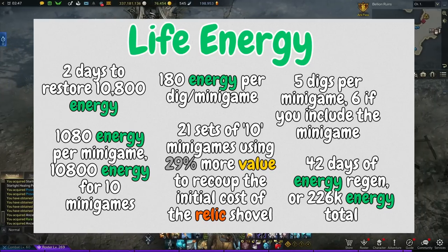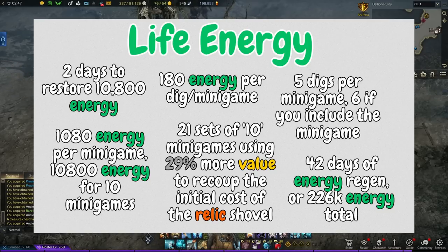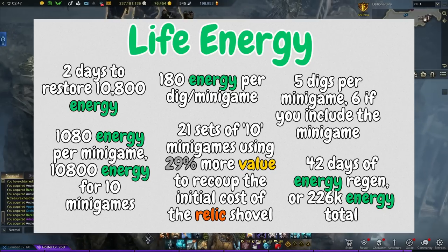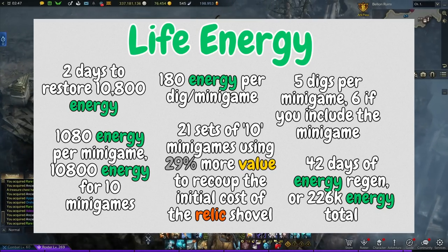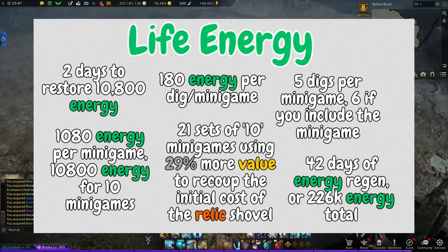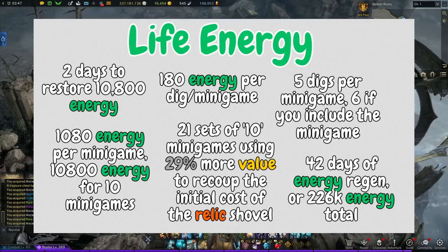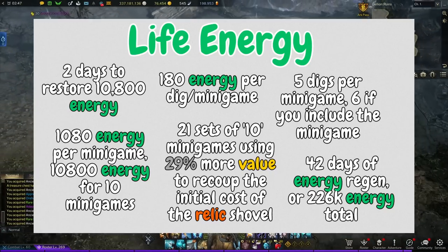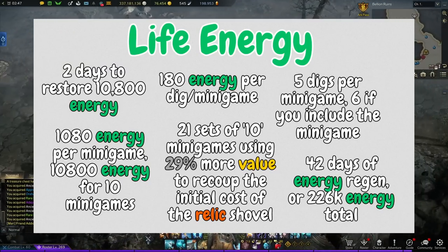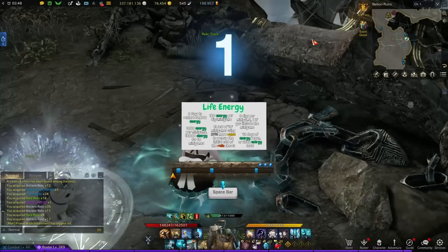It's going to take you 42 days of energy regen, or 226,000 energy total, to recoup the cost. That is 10 sets of 10 minigames using my 29% more value than the purple shovel to recoup the initial costs of your relic shovel. My relic shovel I purchased at 28,500 gold — obviously this will be a completely different number for you depending on the price of your relic kit. Just to drive the point home: if you're waiting for natural regen, it's 42 days of energy regen if you spend it on cooldown and never let it overcap, i.e. 226,000 energy total.